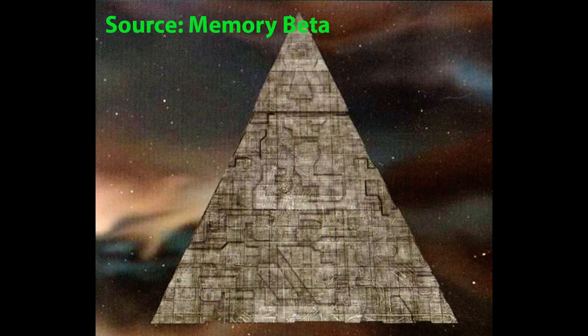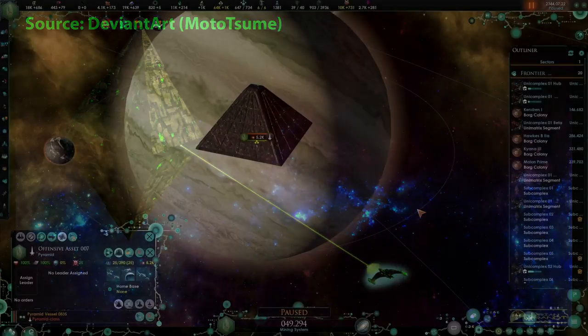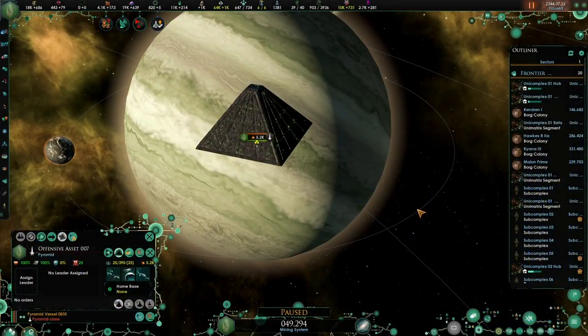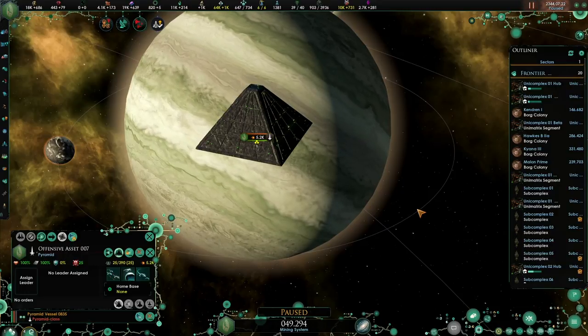The Borg Pyramid is one of the ships that is not seen in the Star Trek shows, but it is very likely that this shape actually exists. It does in other Star Trek works, such as the video game Star Trek Legacy. The ship has been included in Star Trek New Horizons as an equivalent to the Destroyer classes. The Pyramid is the second ship that you gain via research. Because it fills the role of a destroyer, it is stronger than Borg cones and probes.